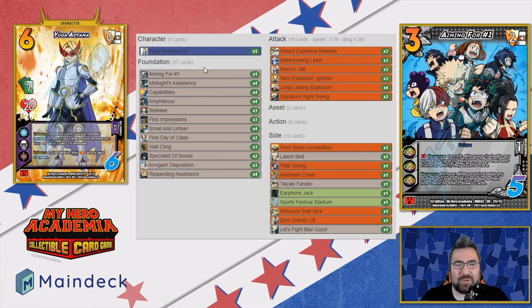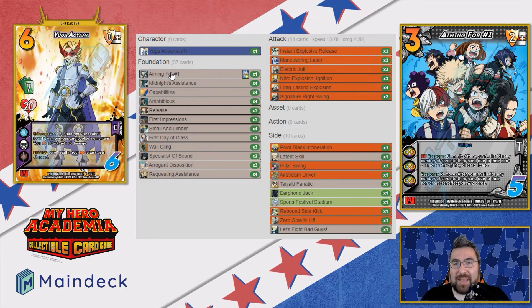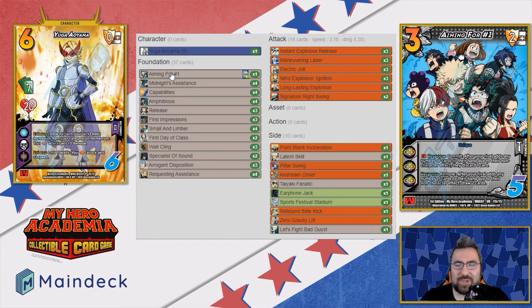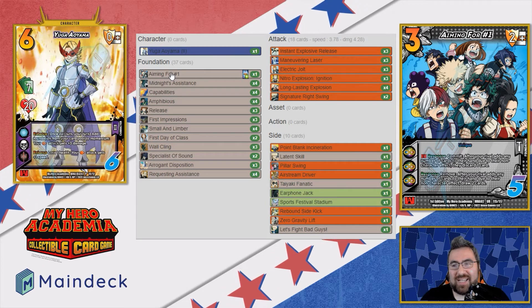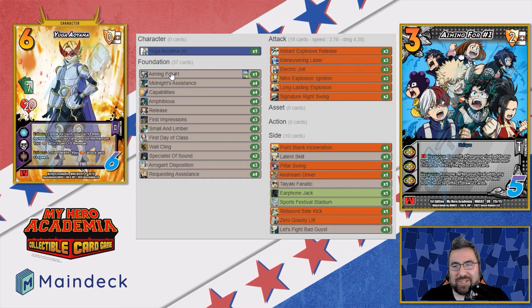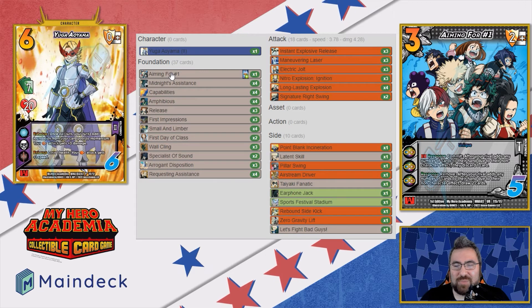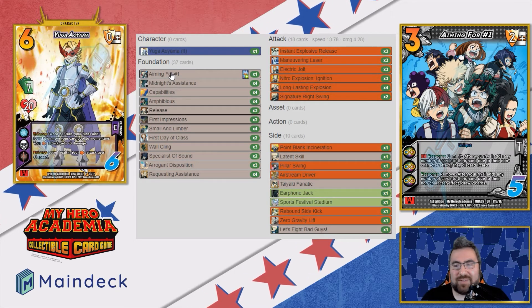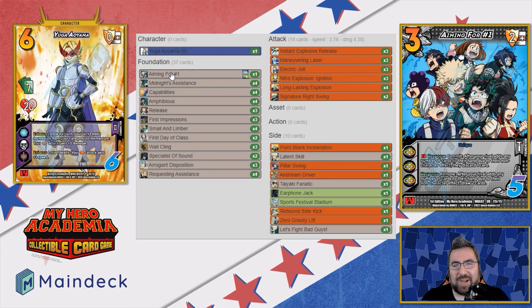Moving right along to our foundation lineup. We got one copy of Aiming for Number One. Most of the time if a character can run this card, I run at least one — it's relevant in almost any matchup. It's a three diff, not super critical to the build, but it's nice to have on the field.